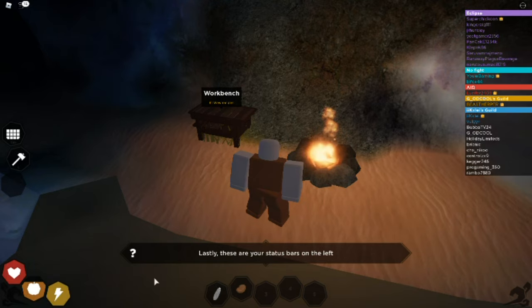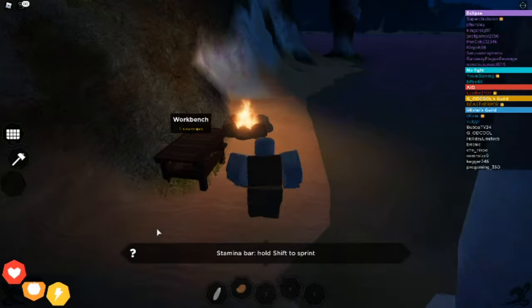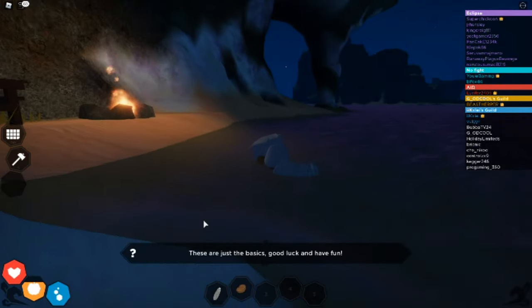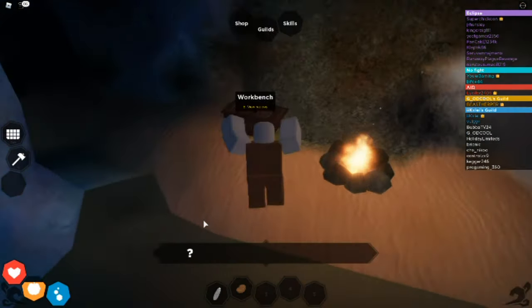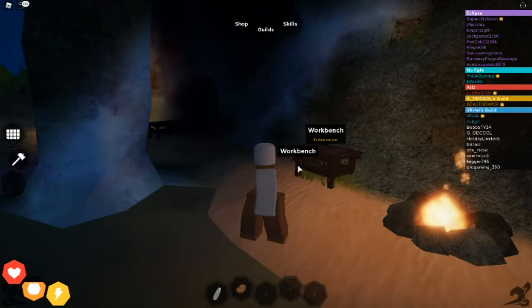Lastly, these are your status bars on the left: food, health, stamina. If you take too much hunger, your health bar loses health if you don't eat. Hold Shift to sprint — stamina goes down. Breath bar — you lose it if you're underwater for too long. As you can see it goes down. Good luck and have fun! Cool, so we are now in the game.